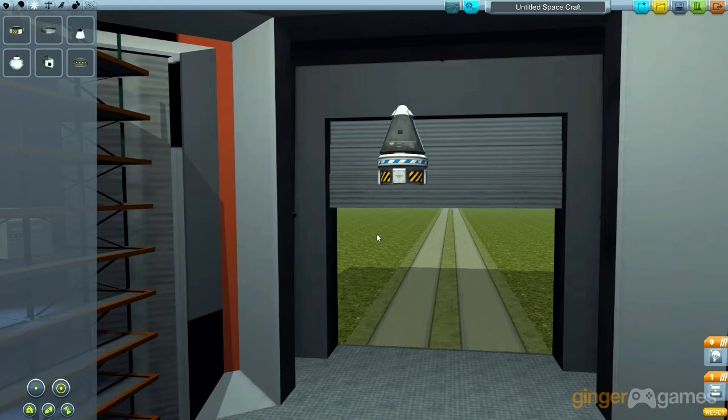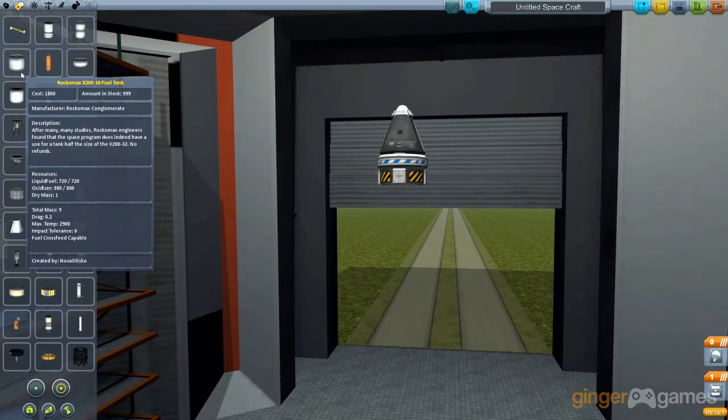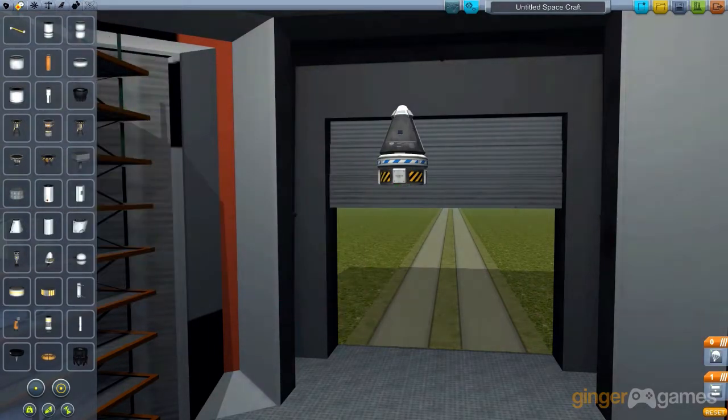What do I need now? I need a rocket, I need some rocket fuel. Let's go with this — that's too big, that one — yeah, that's perfect. So this is going to be my second-to-last stage, because my last stage is the parachute, for when I come back to Earth.